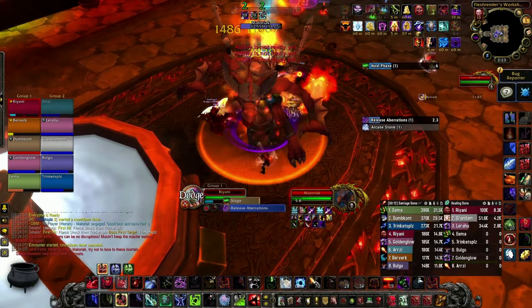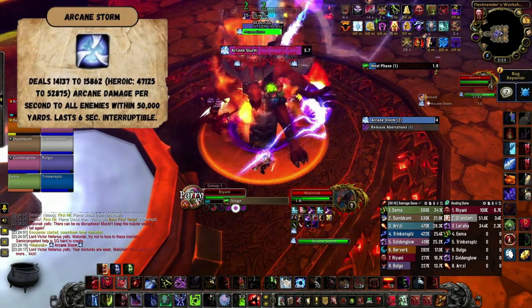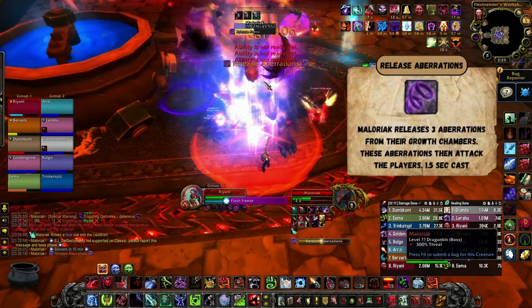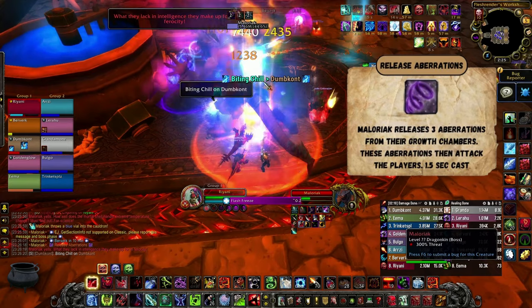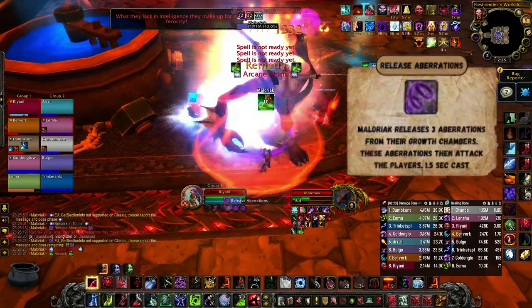He'll have 2 abilities which he will cast in every stage except the black stage, which can be interrupted. The first ability is Arcane Storm, which deals massive AoE damage and simply needs to be interrupted. The second is Release Abomination, which releases 3 small adds to spawn. This can be interrupted, but you don't always want to — we'll talk a bit more about that mechanic later.